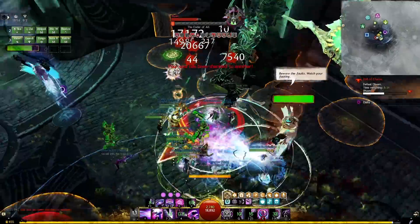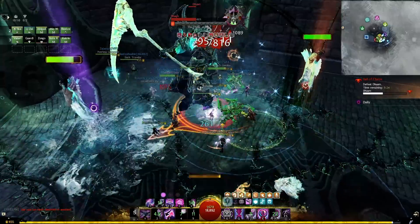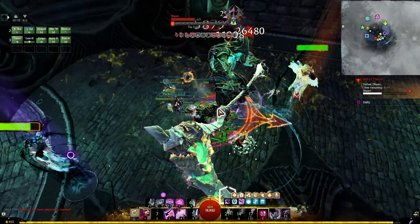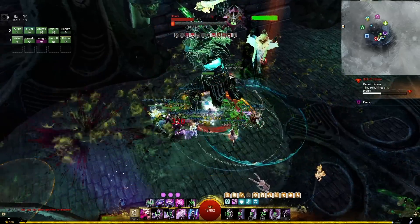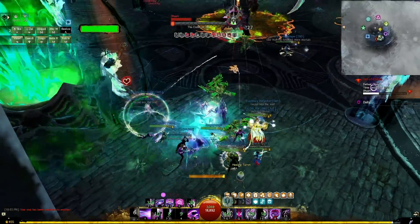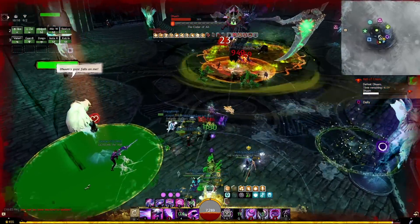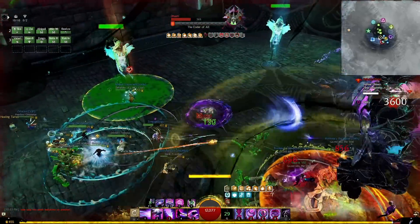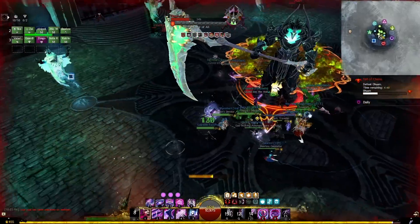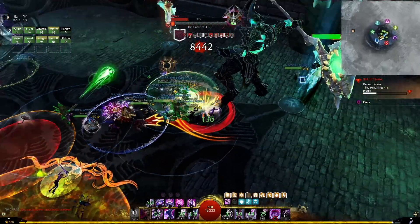Now we're going to be doing the greatsword burst into the sword abilities. The signet of the ether is up now so we're going to use that. I could have used the disenchanter first but I didn't. The boss is moving around quite a bit, so I use the well of precognition again just to keep us safe and get that aegis out. The boss is going to do the greater death mark again so we need to put our backs to the wall. I precasted a disenchanter but it didn't really go off, so I'm going to use my signet of the ether and then my greatsword 4 and the disenchanter again to get rid of all those boons. The chronomancer has quite a bit of boon removal — probably the highest amount in the game — so in encounters where you need it, it's just a one and done.